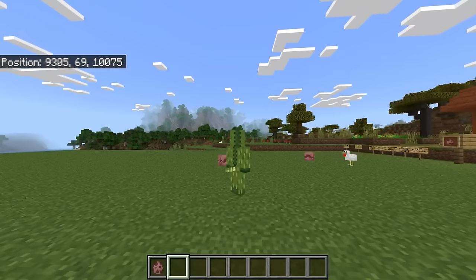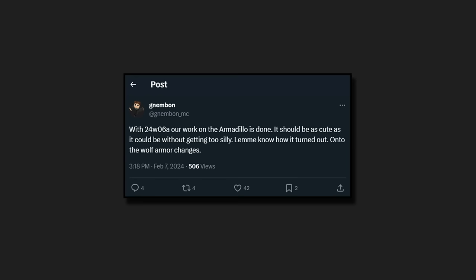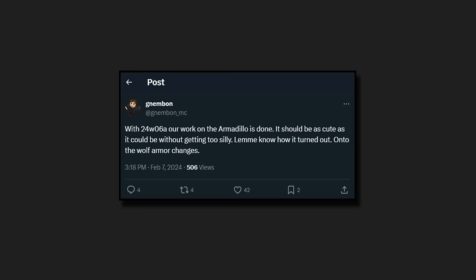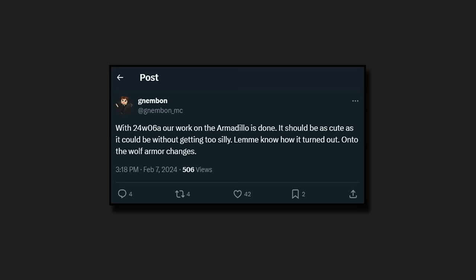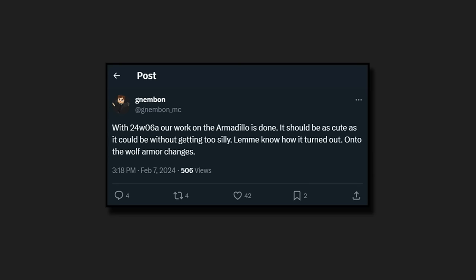We do have some sad news about the armadillos. The Minecraft Java developer Nenbom said that with 24w06a — which also includes beta and preview — their work on the armadillo is done. It should be as cute as it could be without getting too silly. There are not going to be any more changes to the armadillo.